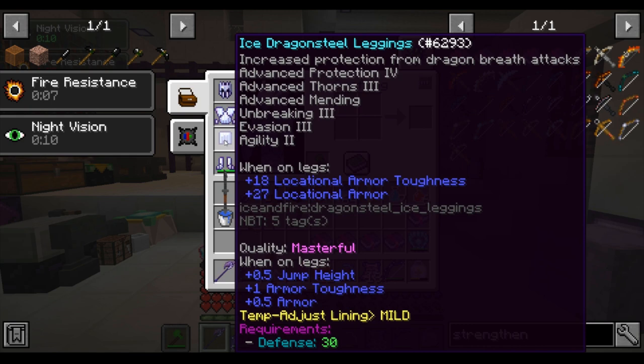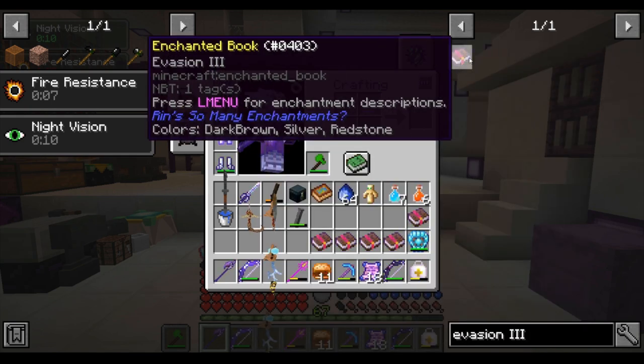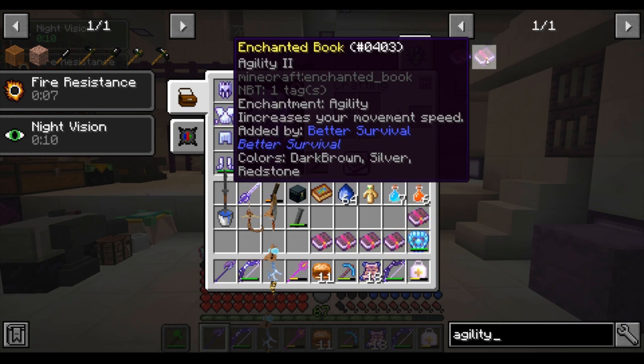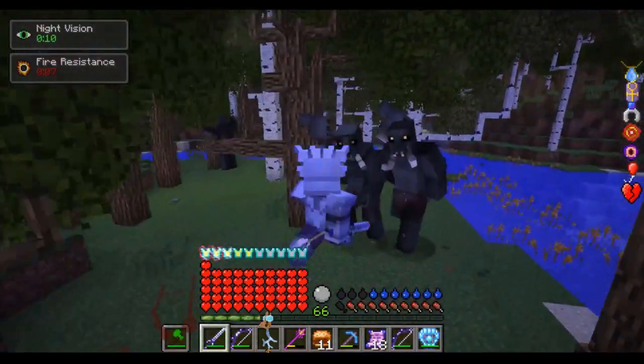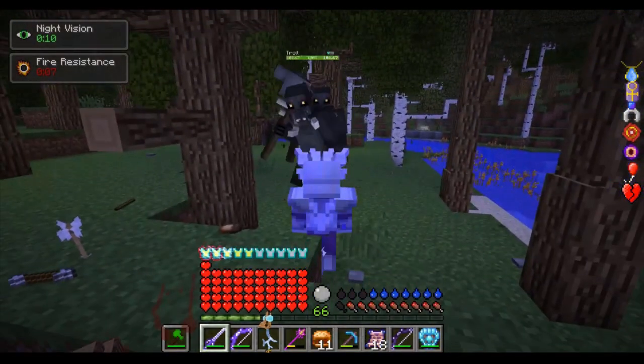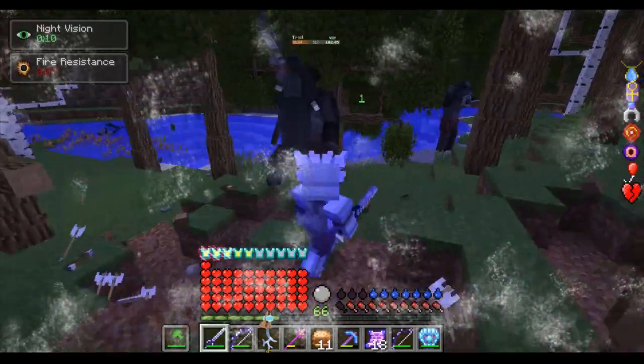Now for the pants, you will want the enchantments Agility 2 and Evasion 3. Agility 2 will allow you to run and swim noticeably faster — speed in RLCraft is insanely helpful. Evasion 3 gives you a chance to evade enemy attacks completely; you will jump out of the way of damage every time the enchantment procs, and it procs rather a lot. I used to hate this jump animation so I never used it, but now it has grown on me. It is a very powerful enchantment despite being sometimes annoying.